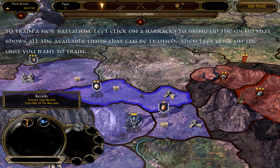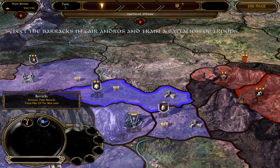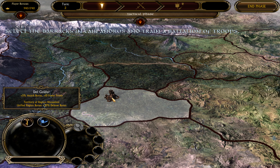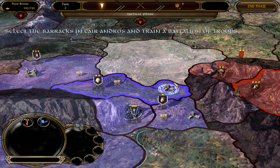Command Points represent the number of troops you are allowed to train. You cannot build more troops than you have Command Points. Your World Command Point Limit indicates the current population of your Empire that inhabits the whole of Middle-earth, and is displayed at the top left corner of the screen.